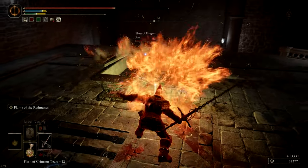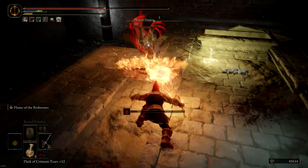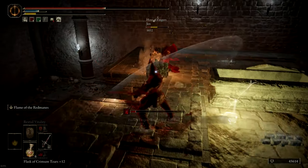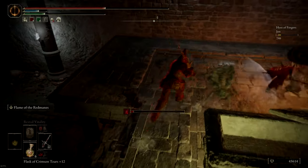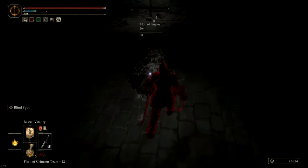Now it's just a one-on-one with the host. Flame of the Red Mane isn't very useful in one-on-ones as you can see here, but I still get ahead — and the host is overwhelmed by enemies as well. So I just switch to a faster weapon and get him with Blind Spot.